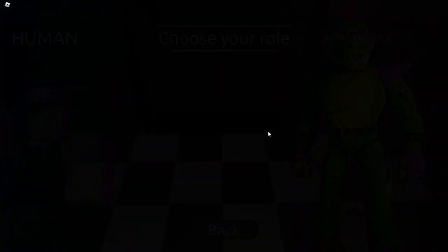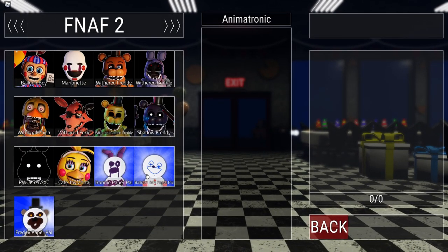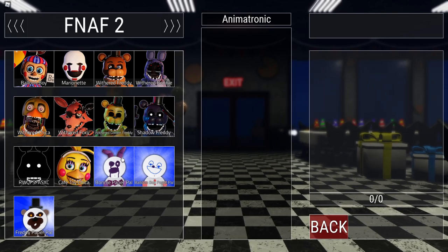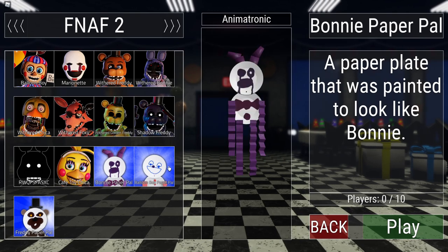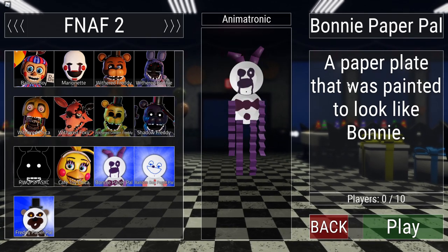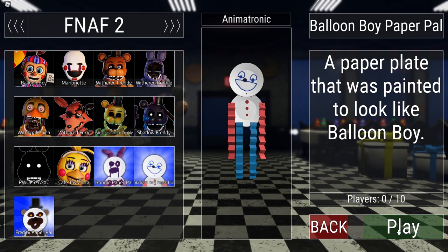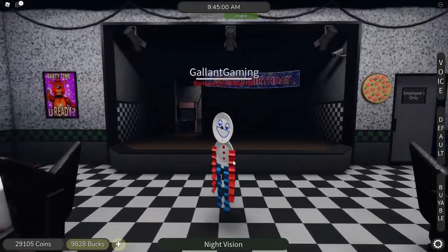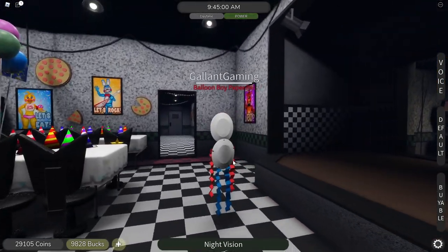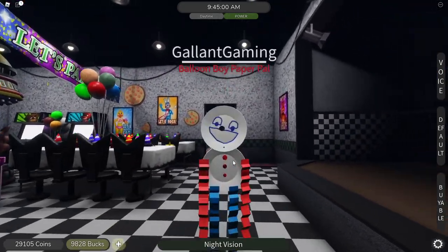Let's start off with the Paper Pals, since they are the oldest and the ones I missed from old updates. Check out Freddy and Bonnie Paper Pal. So this is what all of them look like right here. You can see in the center a paper plate painted to look like Bonnie, Balloon Boy, and Freddy. And I'm assuming they're all going to have more or less the same abilities. But here is Paper Pal — and the sound it makes when it moves. Very appropriate.